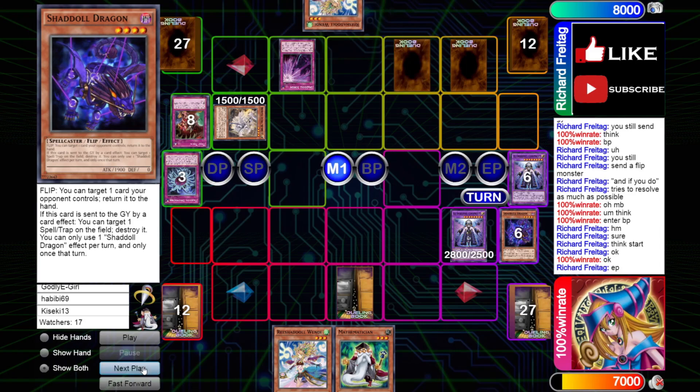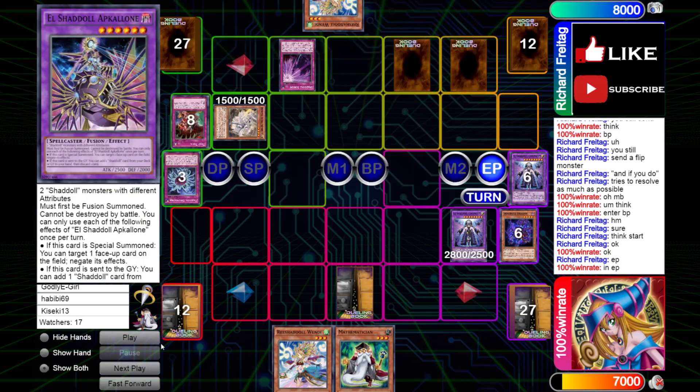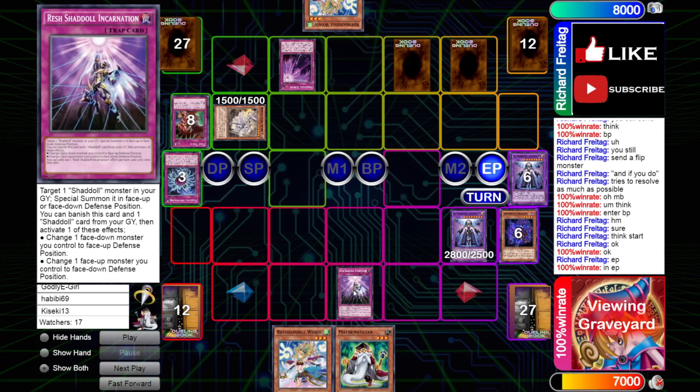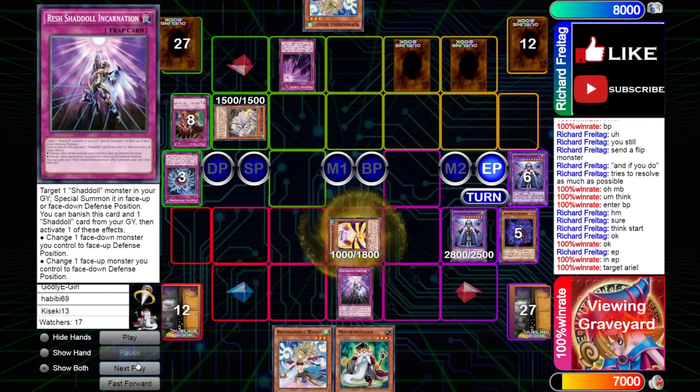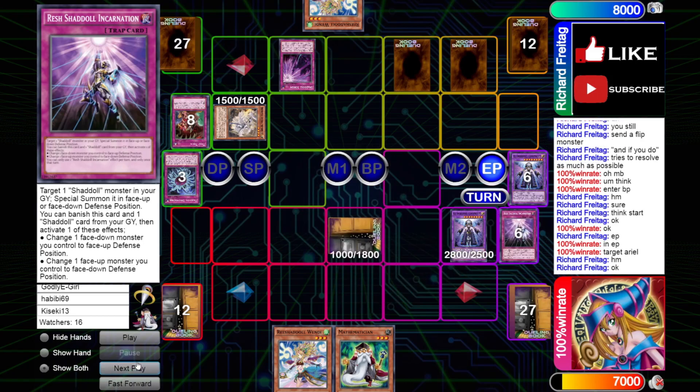The opponent sets it and just passes turn. He is locked from the extra deck — my apologies, these things just slipped my mind. But we go End Phase Resh Incarnation — targeting Ariel. Ariel is going to be very nice because we're going to be able to grab back Construct on our turn.